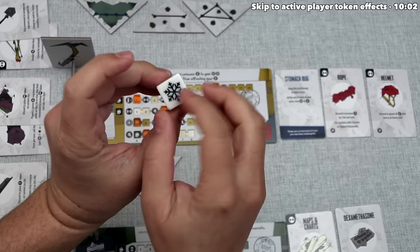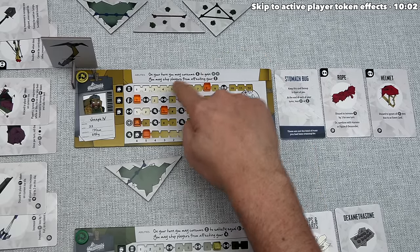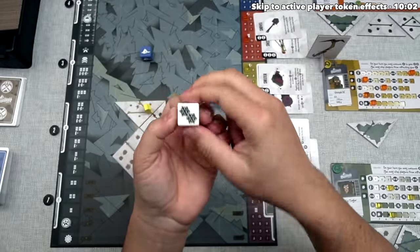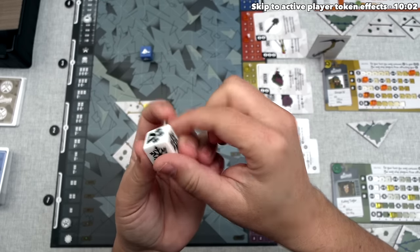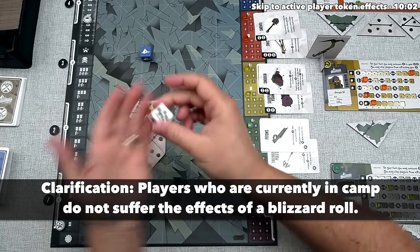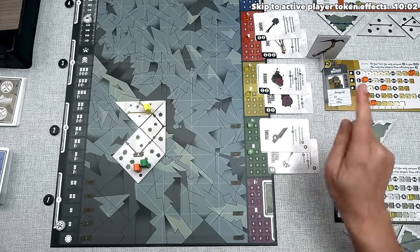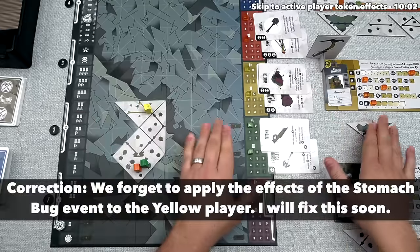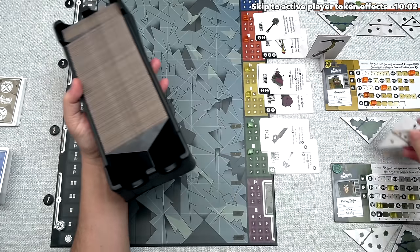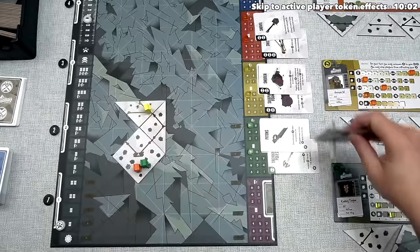The weather die shows a single weather icon, so yellow eats one food, going from nine to eight. On this die, three faces show single weather, one is sunny with no effect, one is double weather requiring two food, and a blizzard moves the blizzard track and forces everyone to consume. After resolving dice, yellow refills their hand to their limit of three, drawing from the tile rack. Since this is the cooperative game, tiles are placed face up so all players can plan together.